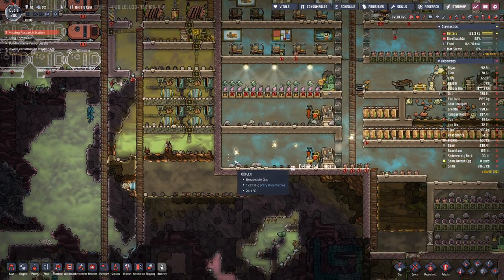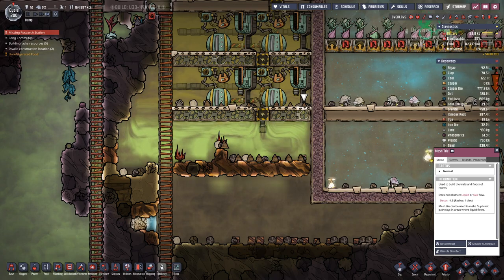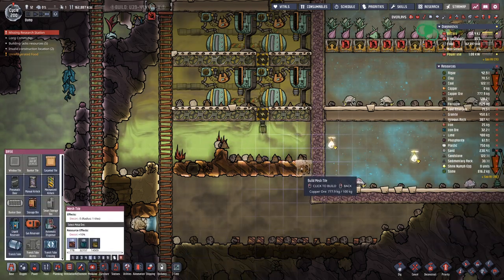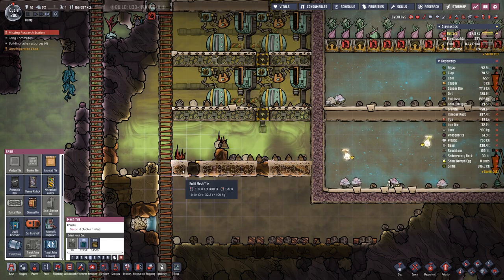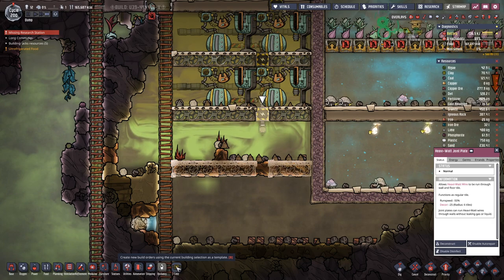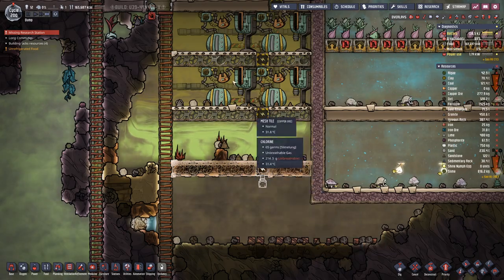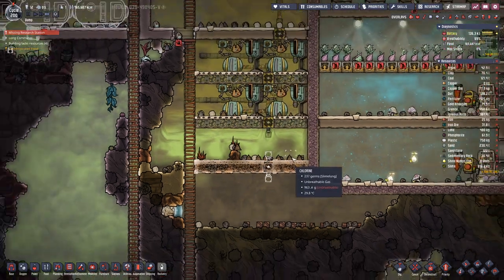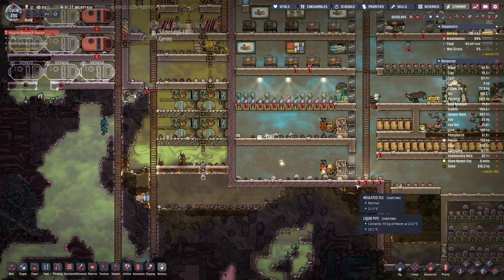We should actually see a bit of action. As we do have another geyser, we can safely place another layer of natural gas generators down here.